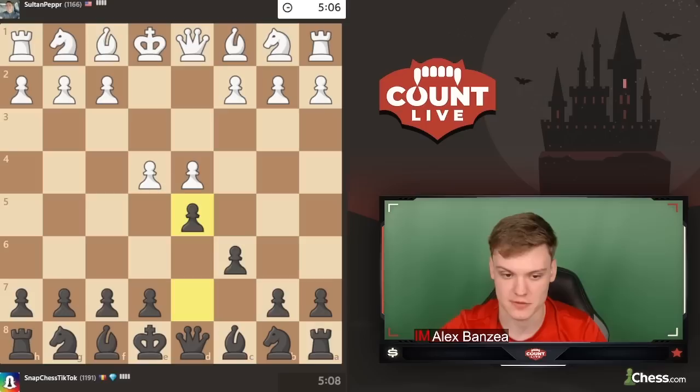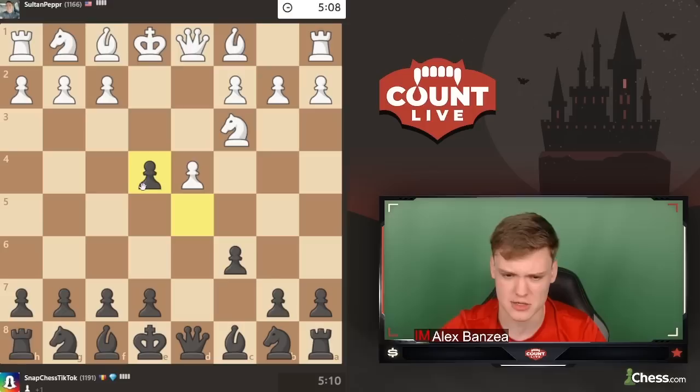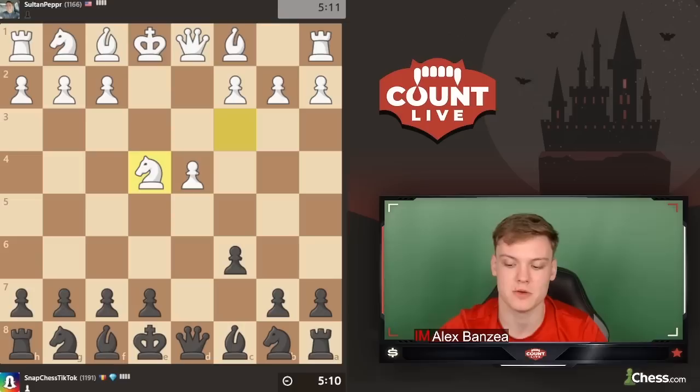We get the black pieces against e4 and we're going for the Caro-Kann: c6, d5, and see what our opponent plays. They go knight c3, the classical line. We're going to take on e4 and I'm sticking to the pattern of going for the Tartakower variation.